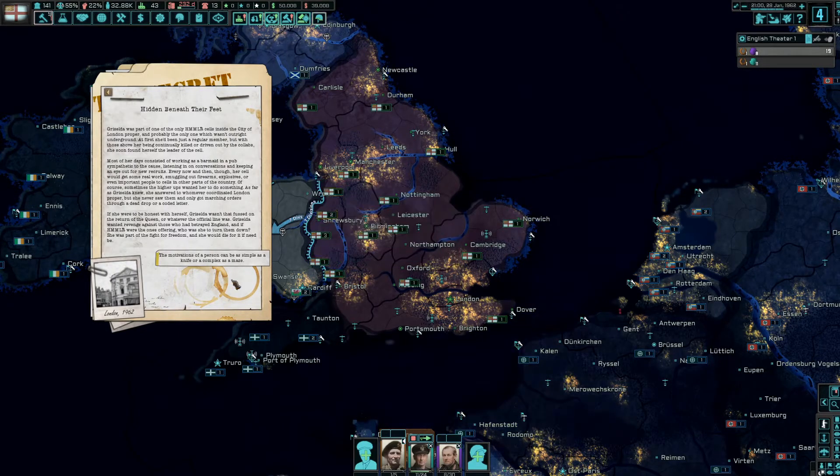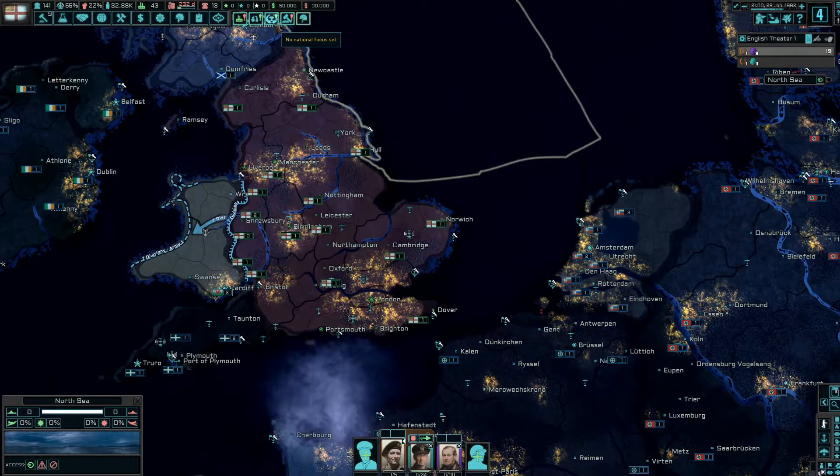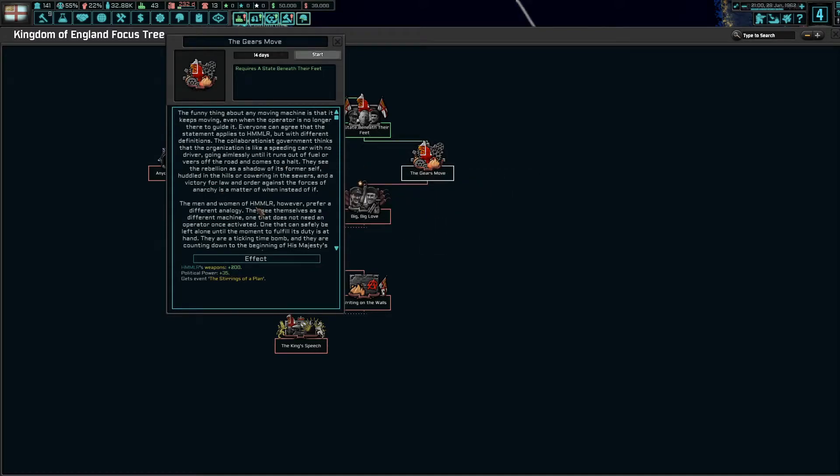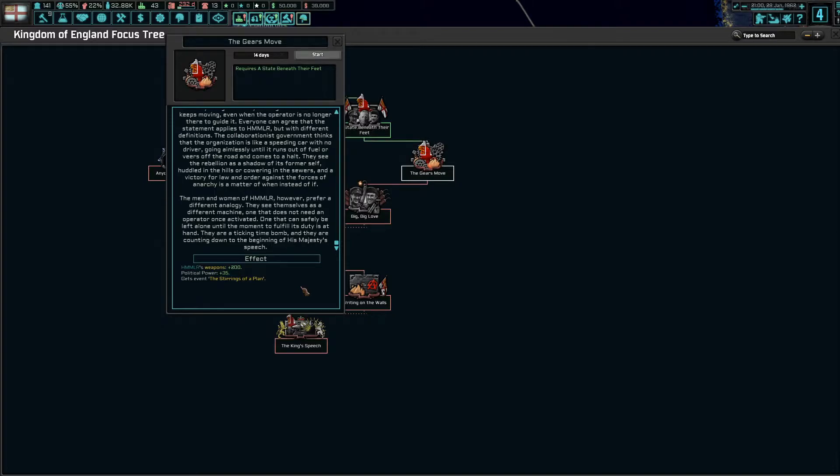'Motivations of a person can be as simple as a knife or as complex as a maze.' Next up: 'A moving machine keeps moving even when the operator is no longer there. The collaborationist government thinks HMMLR is like a speeding car with no driver — going aimlessly until it runs out of fuel. But the men and women of HMMLR prefer a different analogy: they are a ticking time bomb, counting down to the beginning of the king's speech.'